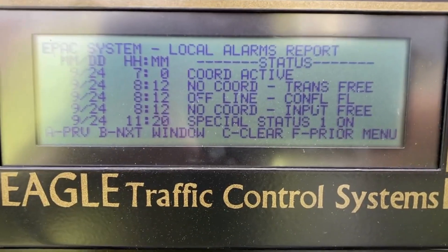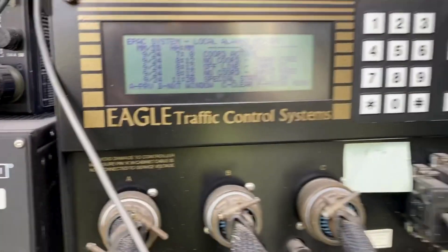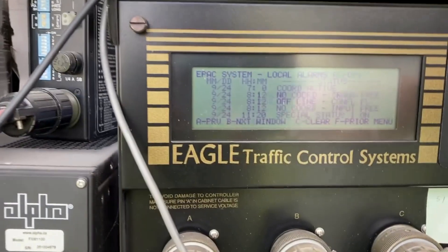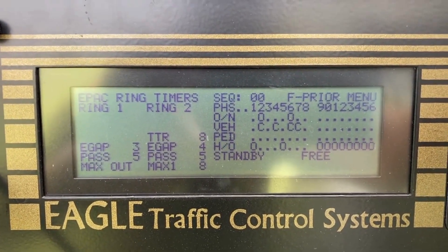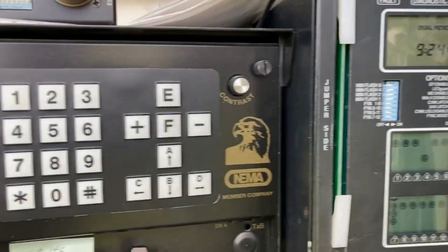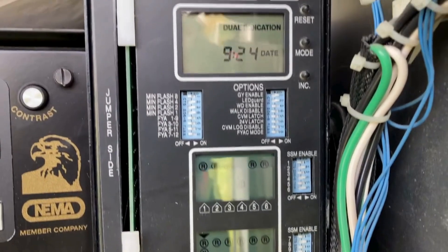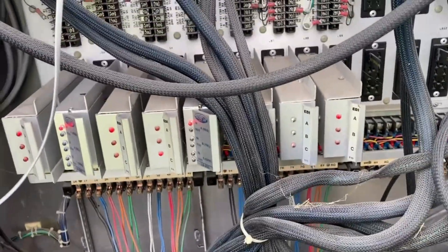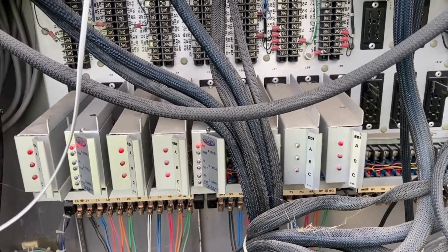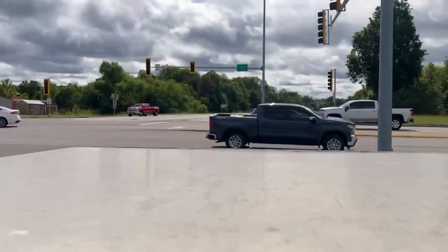There's 11:20 — that's me, status one, opening the door. Other than that, the controller looks like it's running fine, or attempting to run. The conflict monitor is the only thing keeping me from running the signal in normal operation. Let's reset the conflict monitor — sometimes a storm just kicks it out and resetting takes care of it. We'll do it when it's safe.